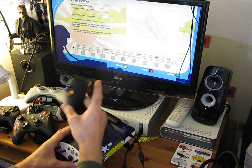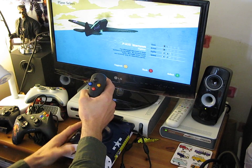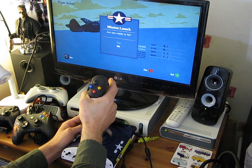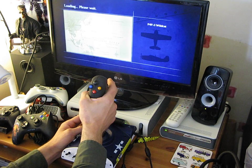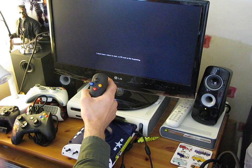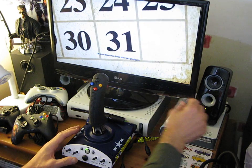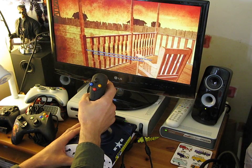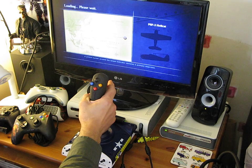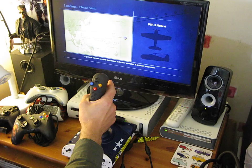Basically the trigger is the A button. We're basically going to do some training. We'll just skip the introduction because it's quite long. I don't want to run out of memory on the card.